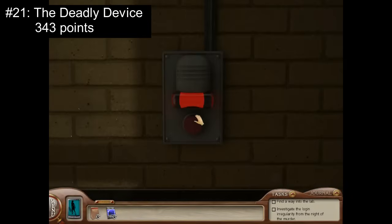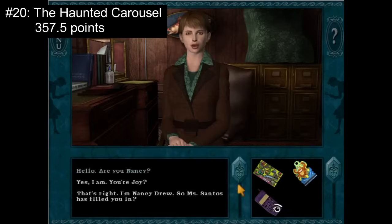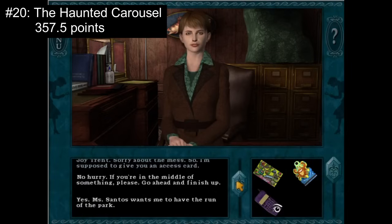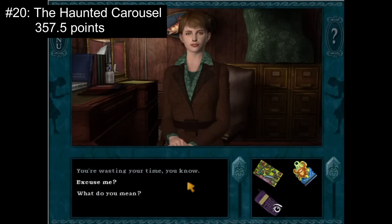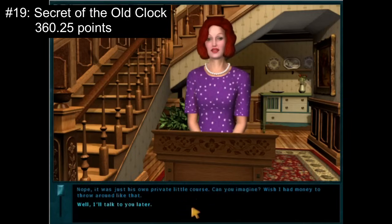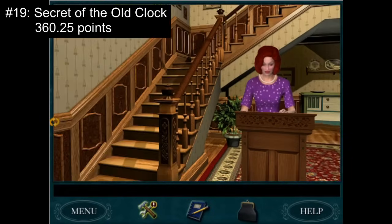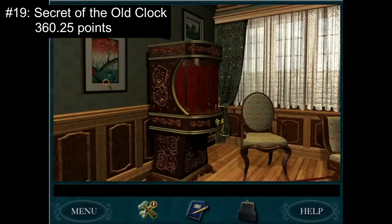Now for the upper-middle games as voted by fellow detectives. These games are pretty evenly split between fine and good ratings, with more excellent than terrible ratings. We're starting to get to the games that have more supporters than haters. Number 20: The Haunted Carousel with 357.5 points. It may be a little short and simple, but this game is also incredibly charming and a fun gameplay experience. The puzzles and minigames are enjoyable and not too challenging, the story is easy to follow and neat to uncover, and the characters are pleasant enough to talk with, even if some could have used more depth. Number 19: Secret of the Old Clock with 360.25 points. Nostalgic and unique in the series for its 1930 setting, this game provides a light, fun, pleasant game experience. The vintage atmosphere and vibe complement the mystery nicely, and though the characters are maybe a little one-note, they're decent overall.